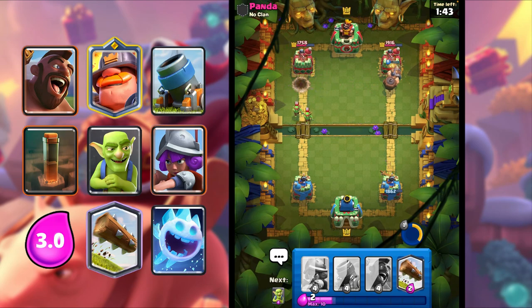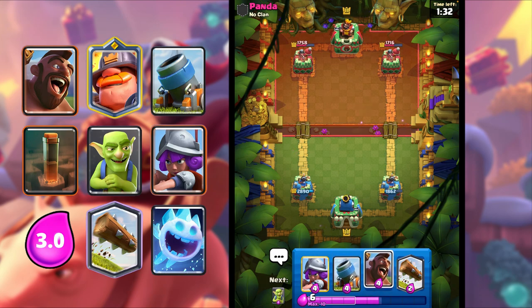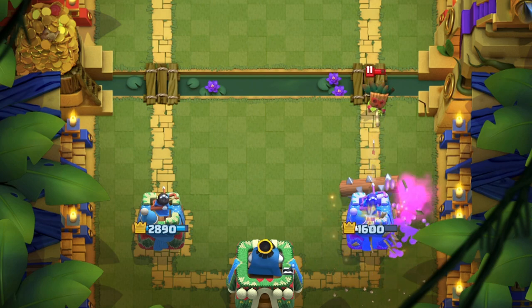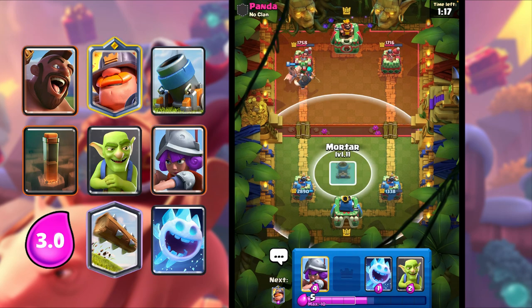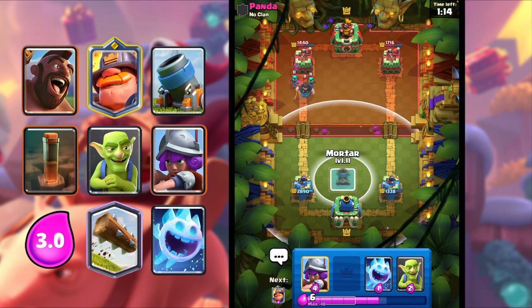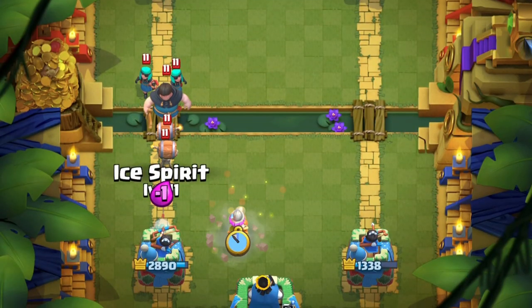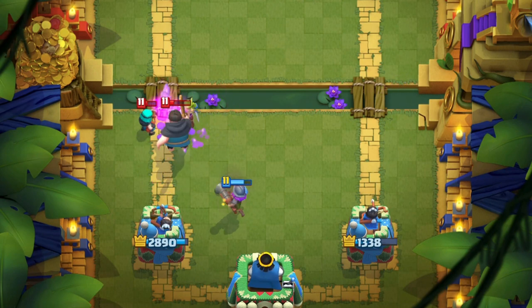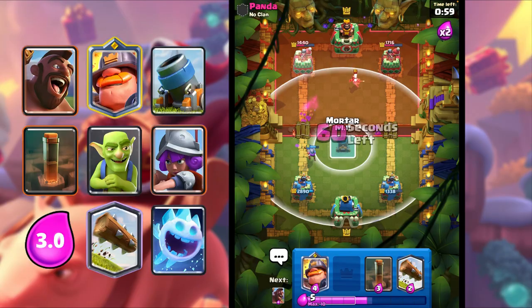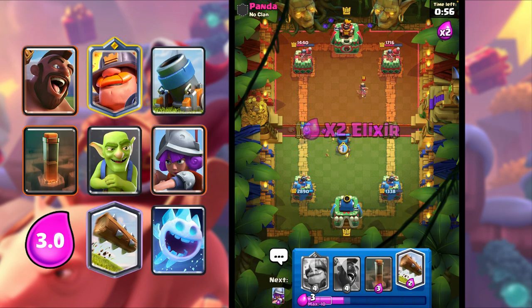That was a really weird defense, but we were still able to defend with so much damage on both sides of the tower. I'm gonna Log, and I'm gonna go Hog Rider. I kind of messed up the placement there, but it's fine. Let's go Musketeer, Ice Spirit, and Goblins for the Rascals — that should kill. Musketeer should finish it off. Let's go Mortar, kill the Princess hopefully, and lock onto the tower. Mortar locks onto tower.